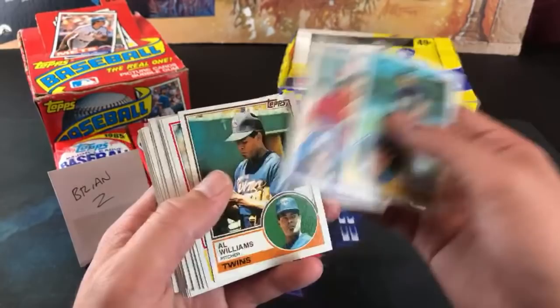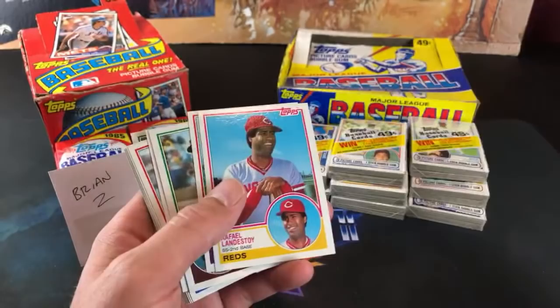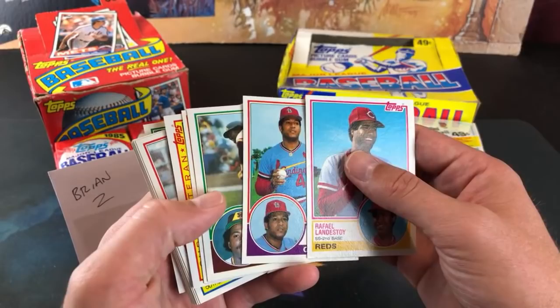Ross Baumgarten — shout out to Joe. Steve Balboni. Al Williams. I like this design a lot. They kind of followed up in 84 and did something similar with the face down in the corner. Steve Carlton super veteran — that's a nice one.